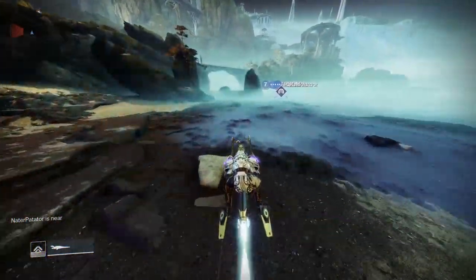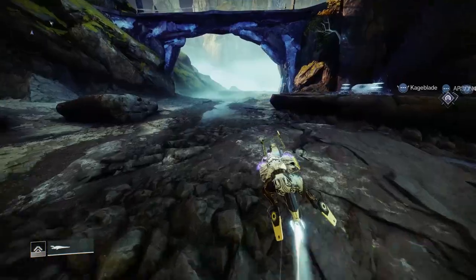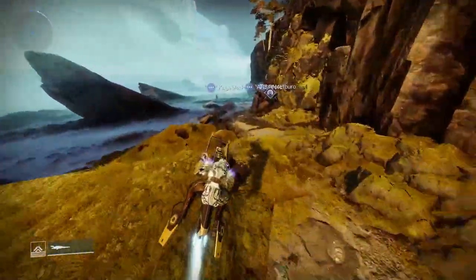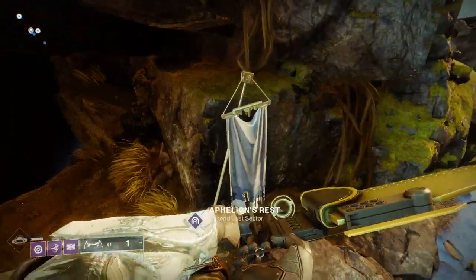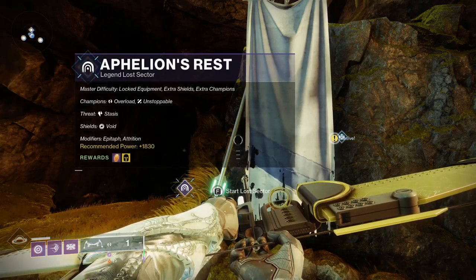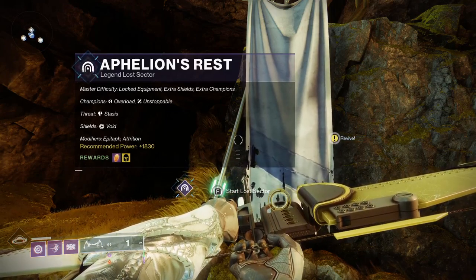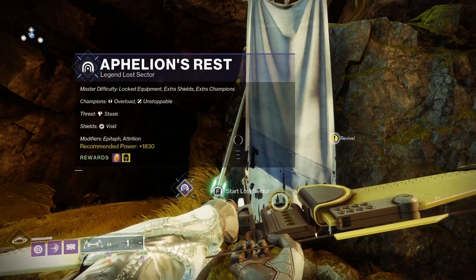However, exotics of course will help out your runs, so at the end of the guide I'll give build recommendations to increase your efficiency if you have the options available to you. Now for today's Lost Sector, we have Overload and Unstoppable Champions, and we have 10 Void Shielded Opponents, so we're going to want to run a Void Gun and stun those champions.